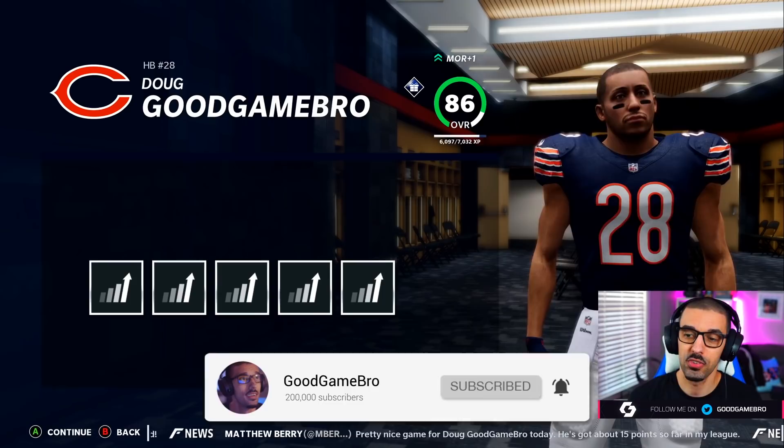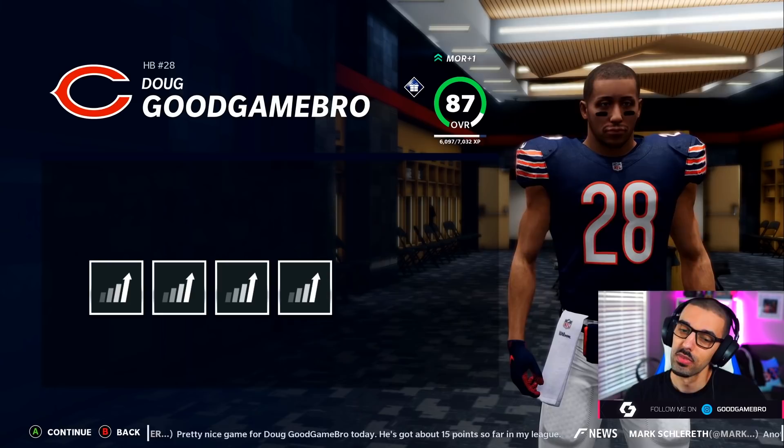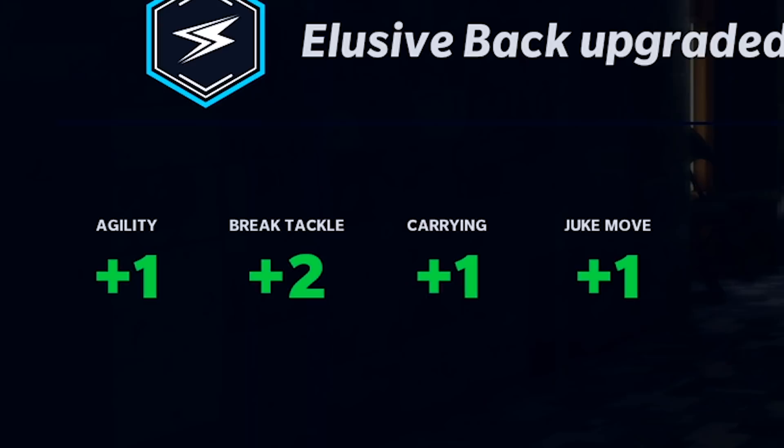We're going to upgrade receiving back, which now puts it at 85 overall, which should unlock some ability slots. So we get plus one to awareness, catching traffic, catching a short route, and an ability slot. We're also going to go to elusive back here because I juke about the speed of a turtle right now. We want to improve that. So plus one to agility, carrying a juke move, plus two to break tackle. That's all good news for me.